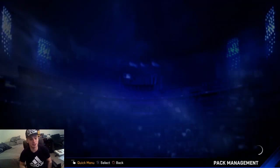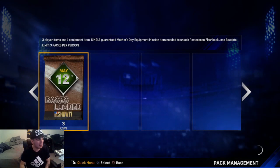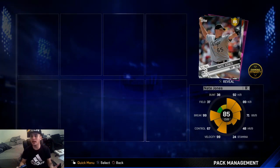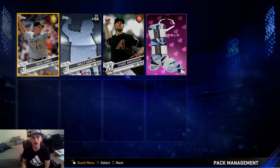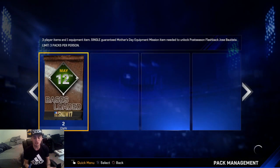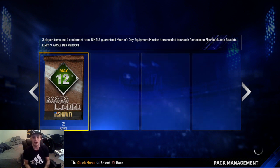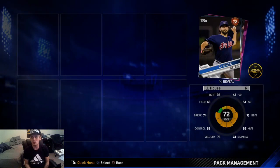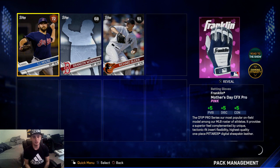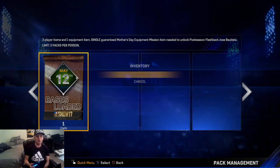I really want to get that Batista. Here we go — first pack! Yo, we got a Nate Jones, that's a really good card! I think he goes for like 5k — he's one of the best closers in the game, that's really dope. In the next pack we get a glove. We actually got a really solid pull.